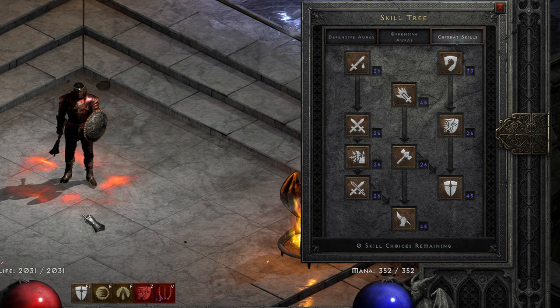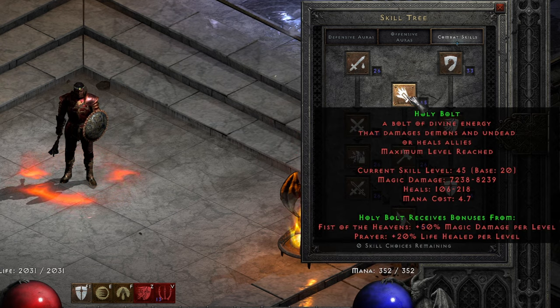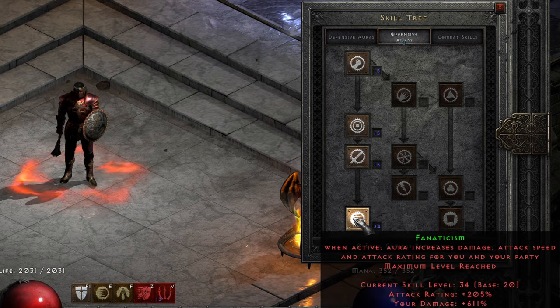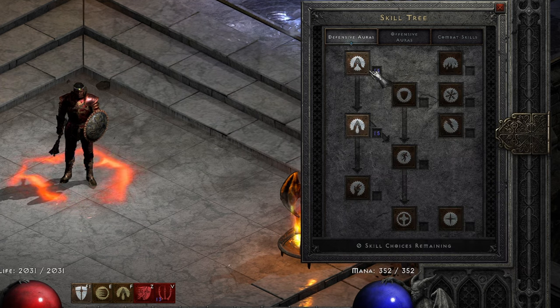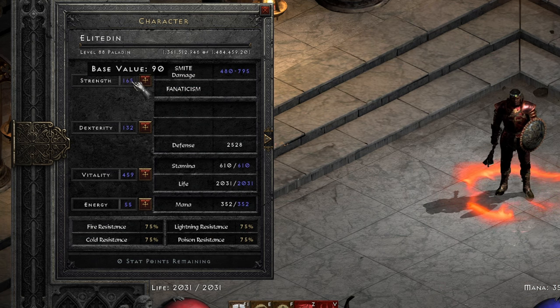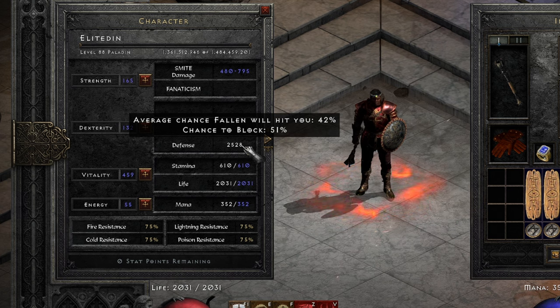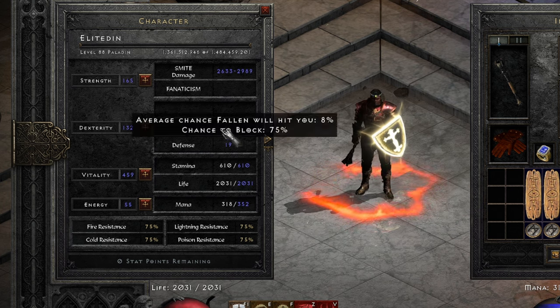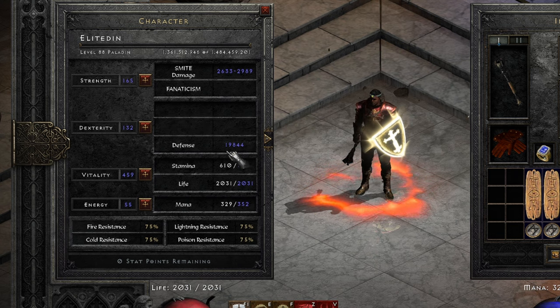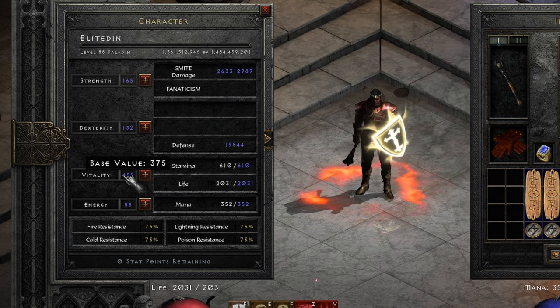The build: as Ginger Gaming Mentor recommends, 20 points Fist of the Heavens fully synergized with Holy Bolt, 20 points into Holy Shield, 20 points into Fanaticism. He has one point into Prayer and Cleansing and the rest of the points into Smite. For stats: just enough strength to wear the gear — where Arcane Valor has the highest strength requirement — enough dexterity for 75% chance to block with Holy Shield. This character also has a lot of defense; with Arcane Valor it's almost 20,000, and the rest of the points go into Vitality, putting me over 2,000 life.